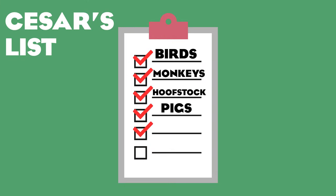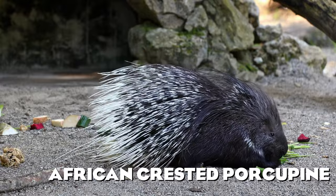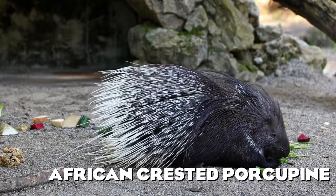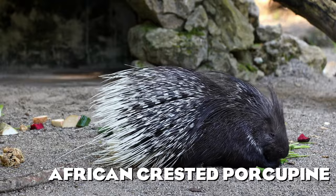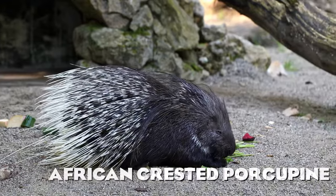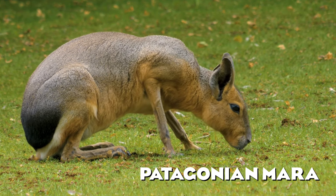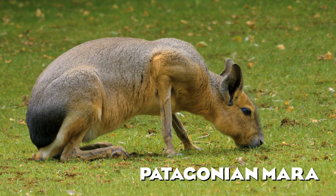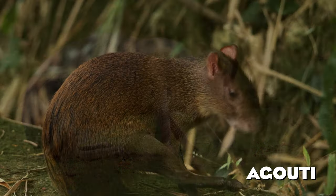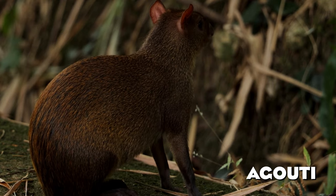Moving on to rodents, a group that could use some additions. The African crested porcupine could be at the top of my most requested animals — it's a beautiful nocturnal animal that defends itself with long quills. The Patagonian mara is a large rodent from Argentina that lives in monogamous pairs and is related to capybaras and guinea pigs. Another rodent I'd love to see is the agouti, which also comes from South America and is basically a guinea pig with longer legs.